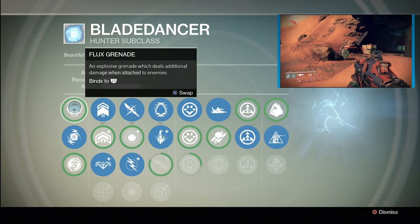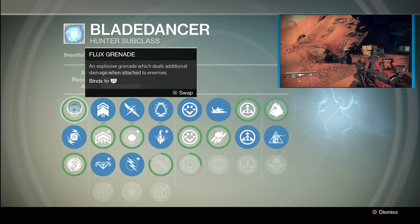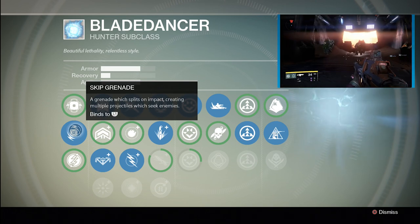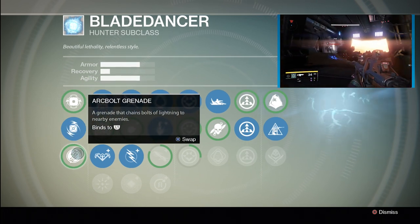Grenade types: Flux Grenade — an explosive grenade which deals additional damage when attached to enemies. Skip Grenade — a grenade which splits on impact, creating multiple projectiles which seek enemies. Arc Bolt Grenade — a grenade that chains bolts of lightning to nearby enemies.